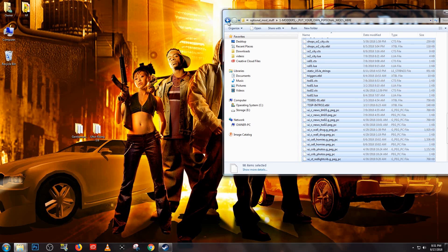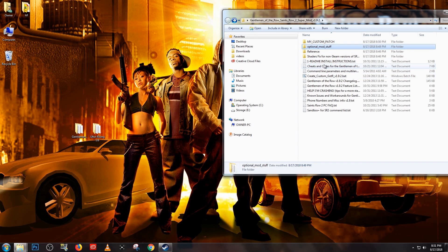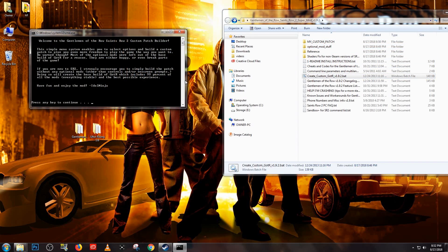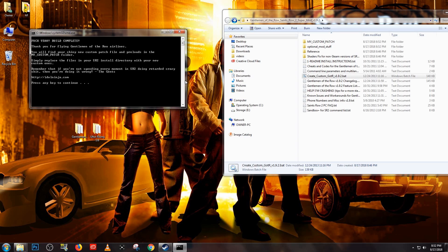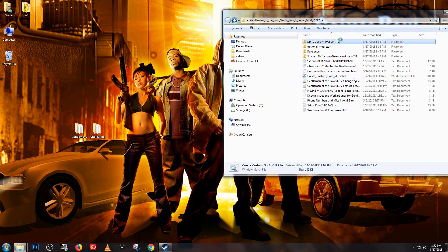With the Ultor files in that folder, we can now patch them into the game using the Create Custom Patch Program. With the program open, press anything to enter the main page. If you don't feel like messing with any of these files, press P, then Enter. And with that, the patch files will have been created. They can be located inside the My Custom Patch folder.